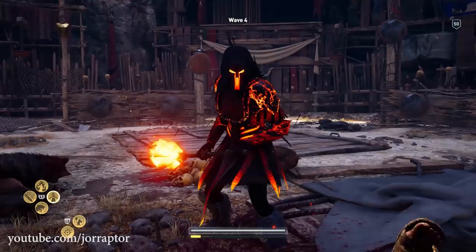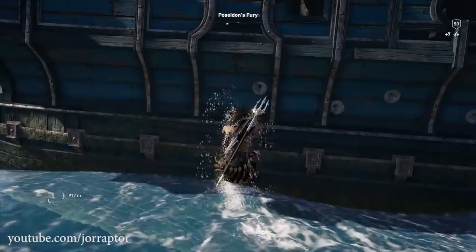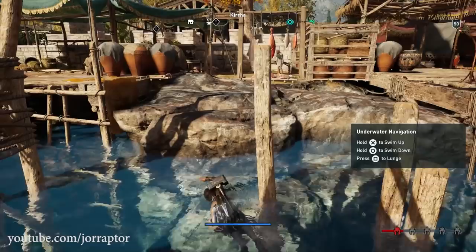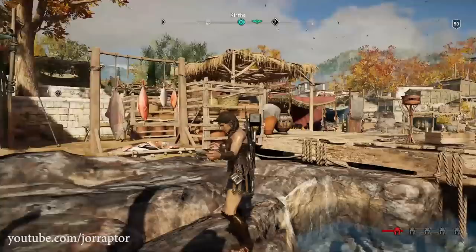Let's start with something you might have already noticed: wet clothes in Odyssey were bugged for a very long time. You would get out of the water but your outfit and body was not wet. Now with update 1.06, if you go into the water and get out, you do see the expected effect — a darker, wet look on your arms, in the case of the Amazon set. Great for immersion.